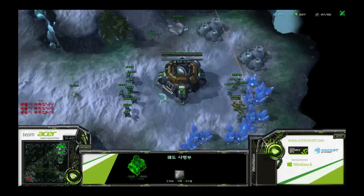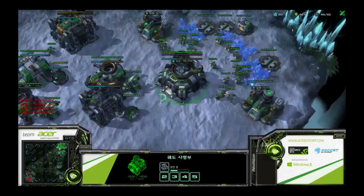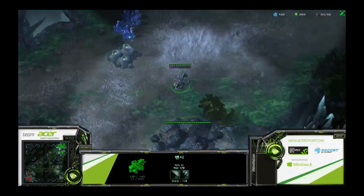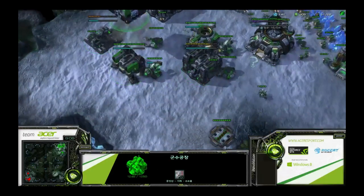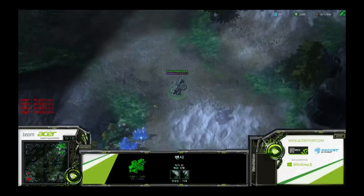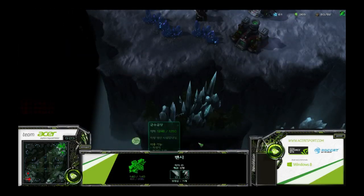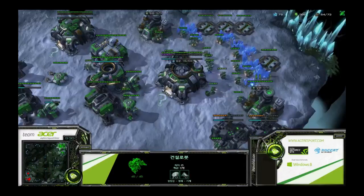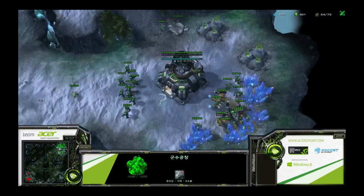Innovation is getting multiple banshees because he knows his opponent got a raven. If you don't have a raven you need to save up scans for detection, so if you're not saving scans you have to use a raven - and that raven is not always in the best spot. The purpose of these banshees is to obtain scouting information, pick off units, and slow down the economy as much as possible by forcing scans and picking off SCVs if possible.